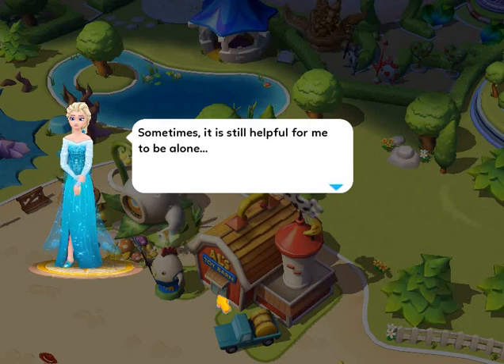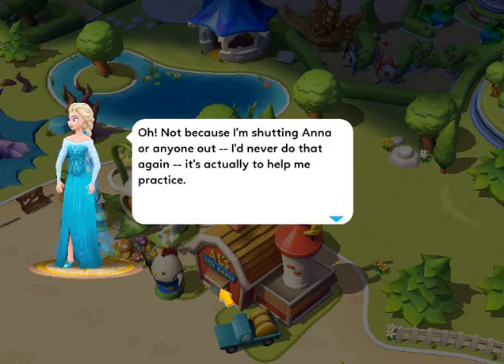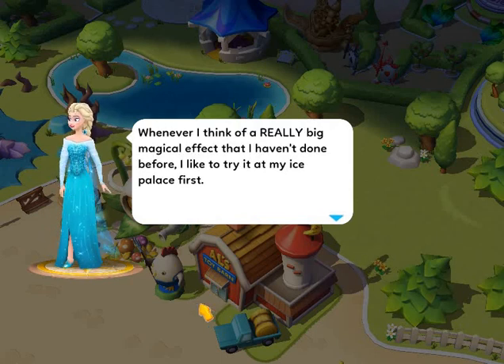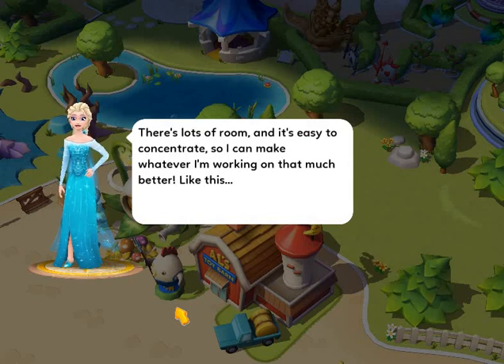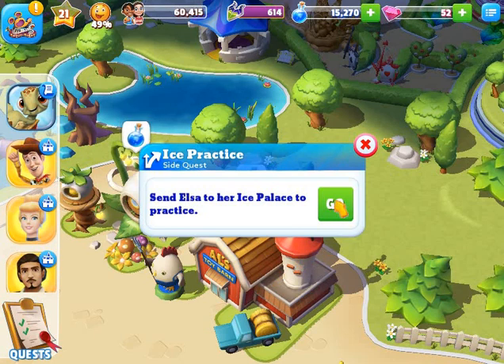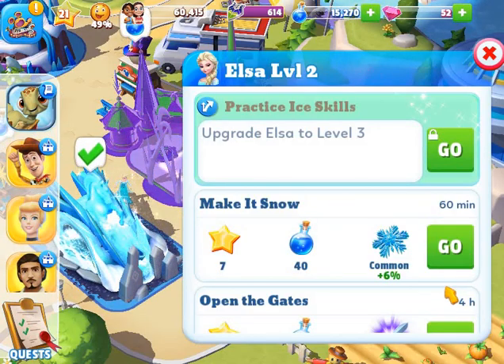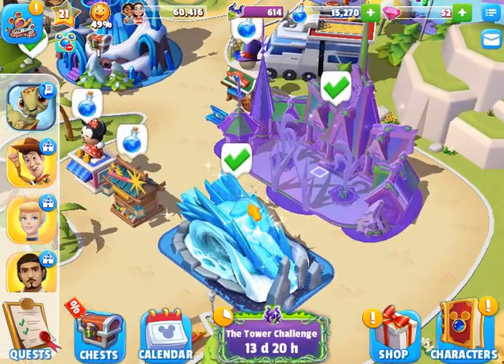Elsa says: sometimes it is still helpful for me to be alone — not because I'm shutting Anna or anyone out, I'd never do that again. Whenever I think of a really big magical effect that I haven't done before, I like to try it in my ice palace first. There's lots of room and it's easy to concentrate. Send Elsa to her ice palace to practice — but she needs to be level 3 for that, so not quite yet.